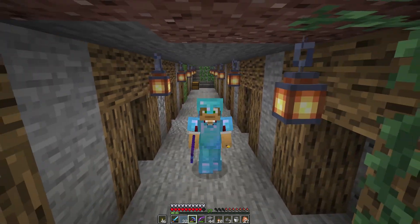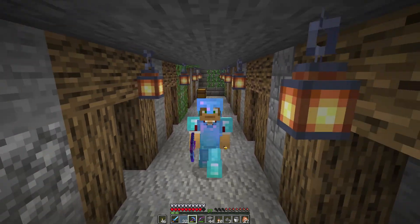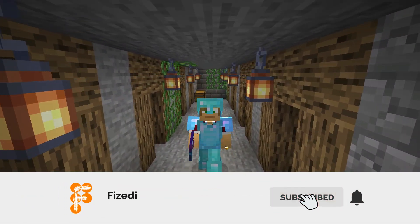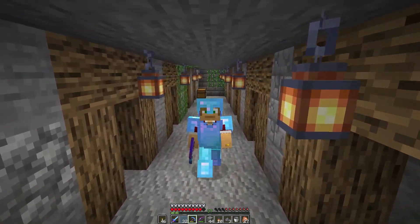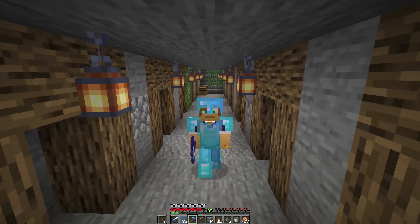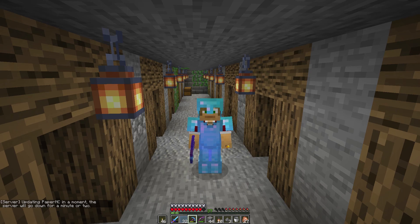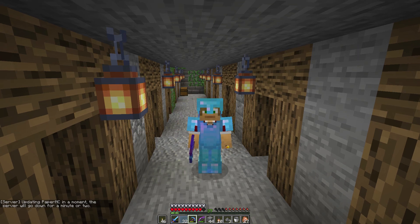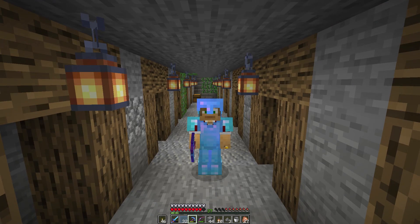That is going to do us for this episode. We've got a fair bit done - we've got some villager breeders, and I'm going to start running them up into where that mending villager is, which will be the trading hall. I've also hollowed out a level below and I'm going to put some farms in there for wheat to trade with the villagers for emeralds. That concrete cobble path I want to make into a bridge - that might happen in the next episode. Anyway, I will see you in the next episode. If you are new here and haven't subscribed, hit that subscribe button. If you like the video, hit that like button. See you next episode, bye!